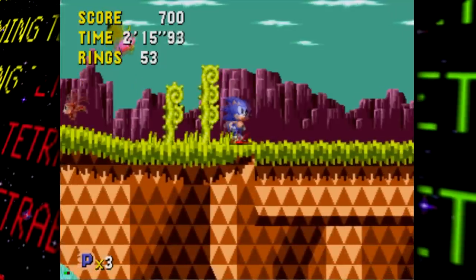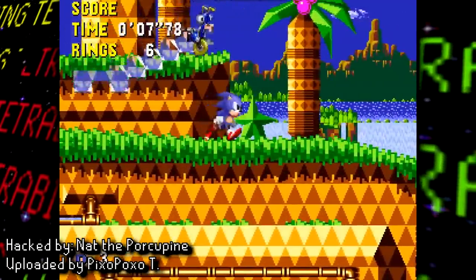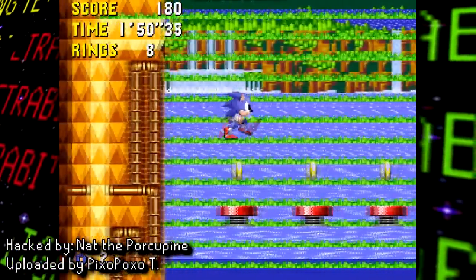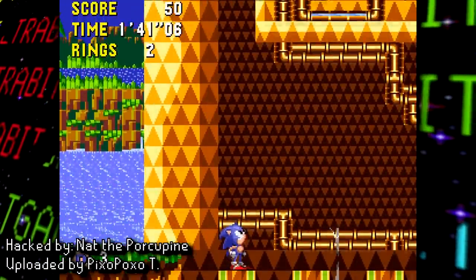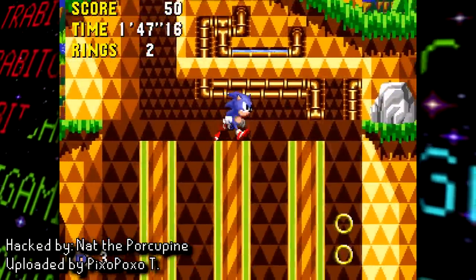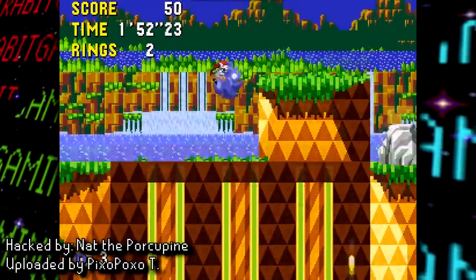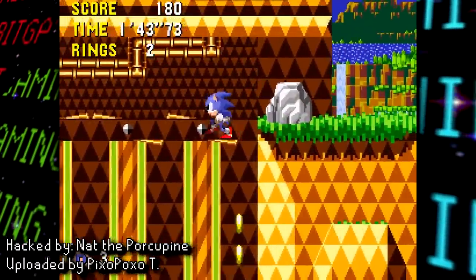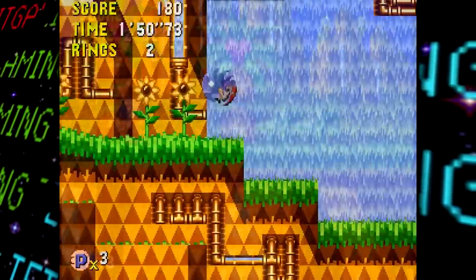This prototype also has several unused objects that were given the axe, including basic-looking tilting platform objects, an incredibly glitchy swinging platform thought to be an early version of the one seen in Tidal Tempest, a strange floating waterfall set of platforms seen in later prototypes, and a very weird object that causes the level to completely deform. Big shoutouts to both Nat the Porcupine and PixoPoxoT for hacking these objects in and uploading footage — I'll link the full videos below.